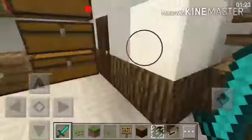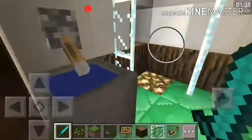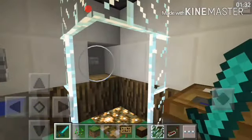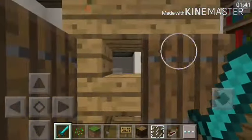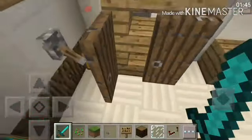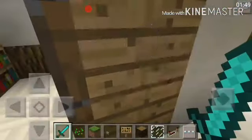Here is our bed, some chests, and here is our bathroom — our stairs, our shower, and our toilet room with a small board. Here we have our secret button, and that will give us some armor.